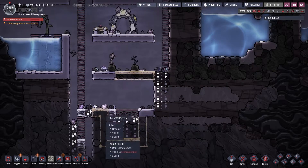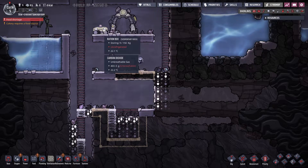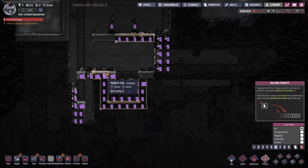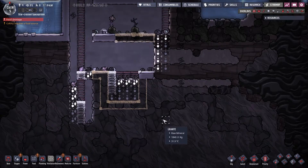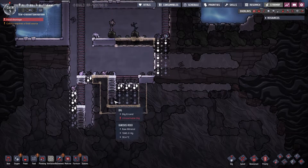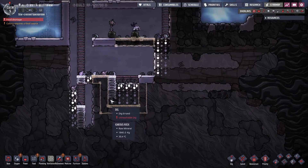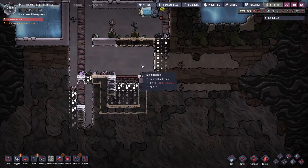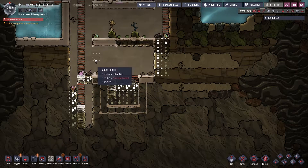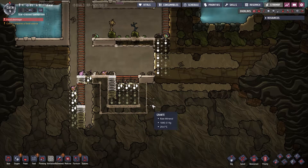Once this is done and dug out down here, we'll go ahead and move our food storage down here and start protecting it. Hopefully some of this CO2 works its way down into this pit — as pressure builds in the base, the CO2 will get pushed down in here and then our food will stop decaying. That'd be nice.